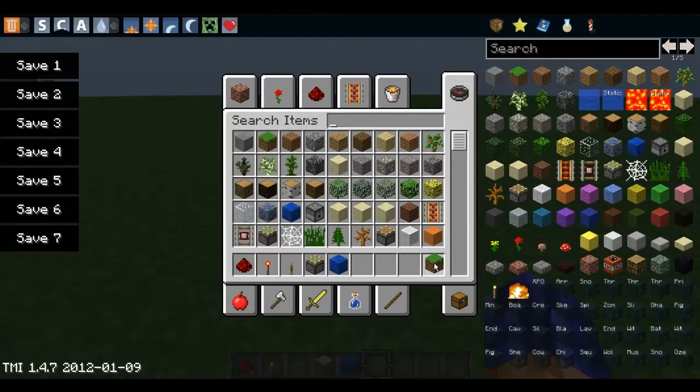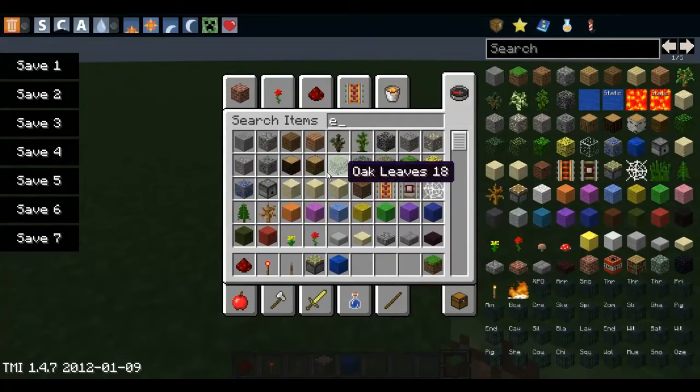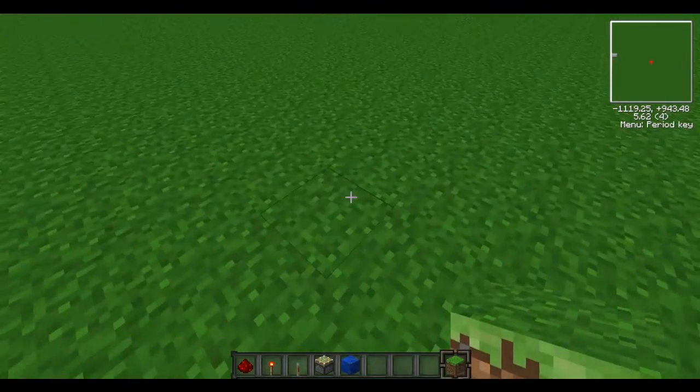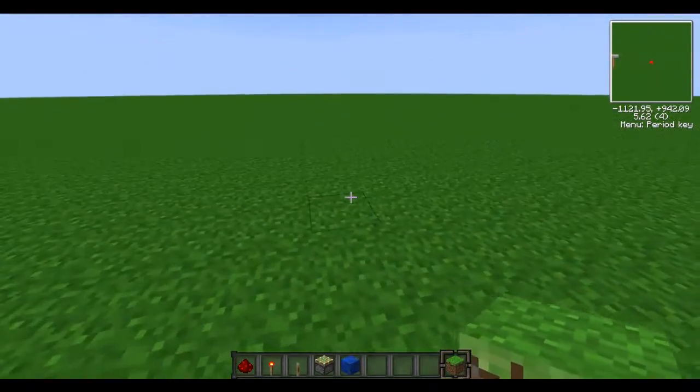I just have this grass block to place it at one spot, or if I mess up and I just want to put a grass block instead of dirt and turn it into grass.